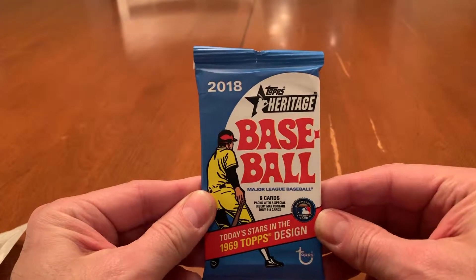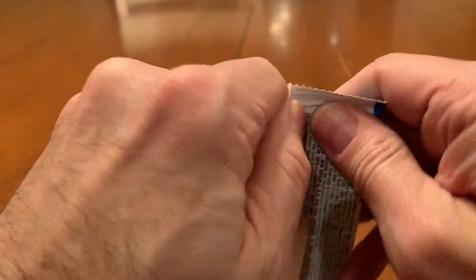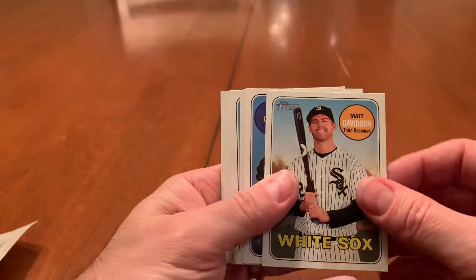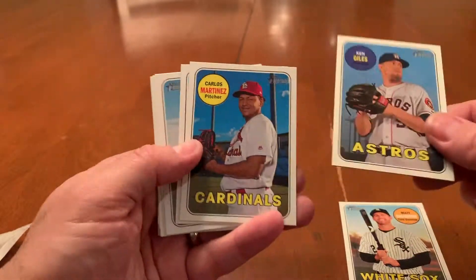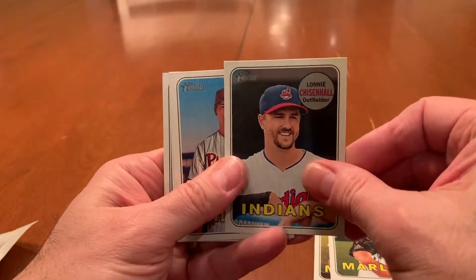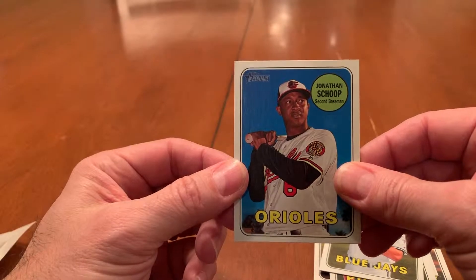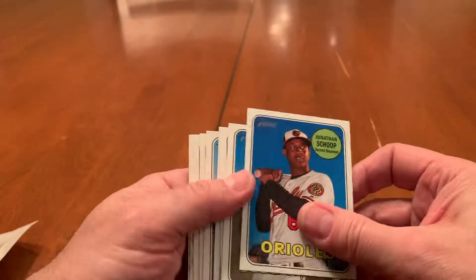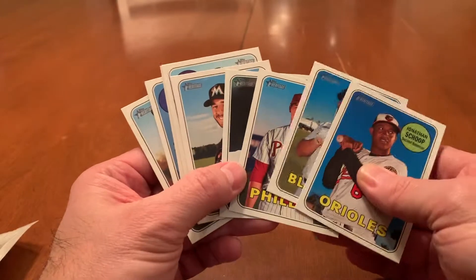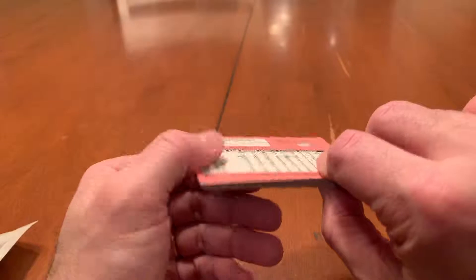And last but not least, we're going to go with the 2018 Heritage. That's the one disappointing thing I've always noticed with the Heritage — you just don't seem to get a lot of rookies in these packs. And we didn't even really get a lot of great stars from it, so it's always hit or miss. But the cards are great quality and I always like how they pay homage to the past styles of cards.